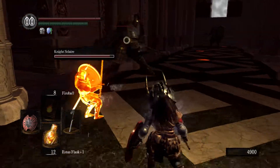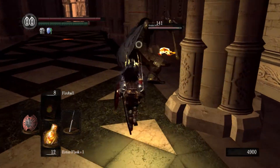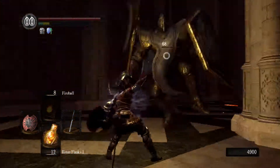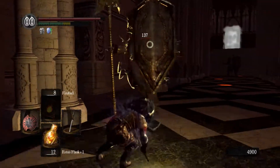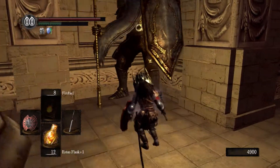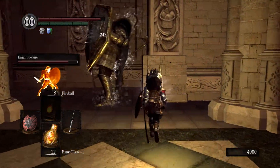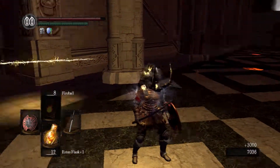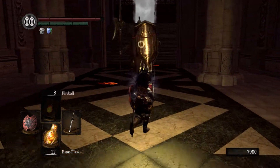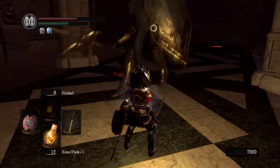He takes damage from that fall — I don't know why he takes so much. NPC summons don't heal, by the way. Which is always really weird to me. I think at some point human players who were summoned just straight up couldn't heal, and that might be this game. Yeah, fuck off giant man — he's dead! Did you see him collapse against the wall? That looked cool. Just remember to keep your distance and roll.